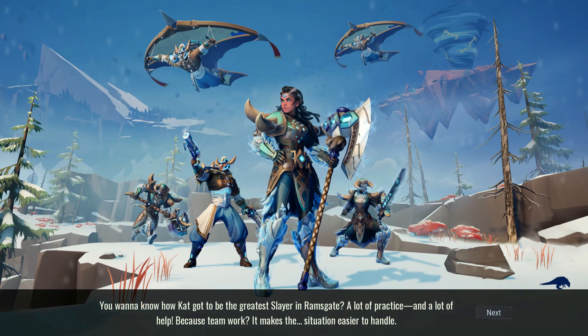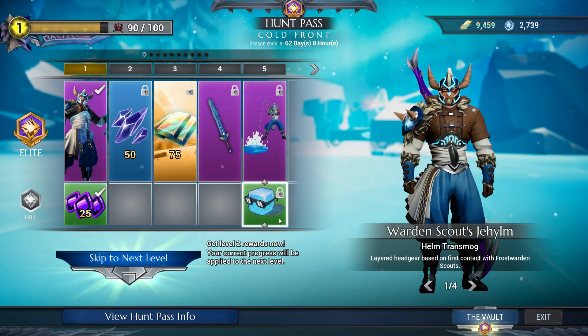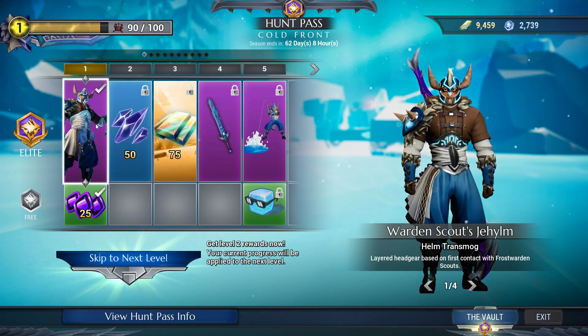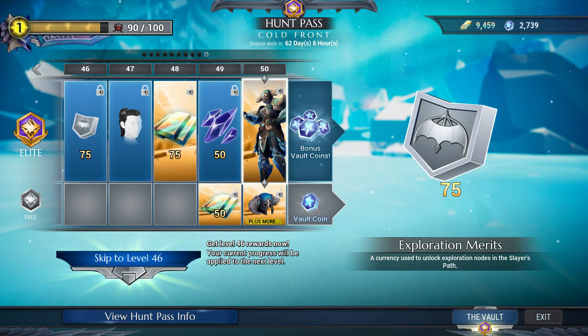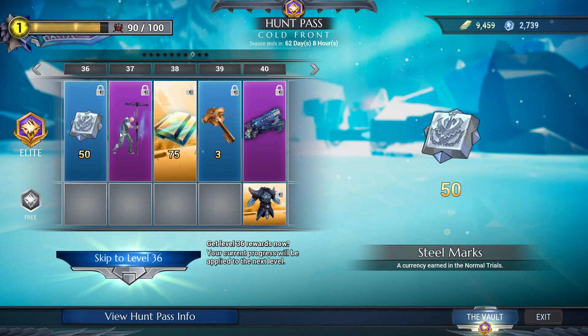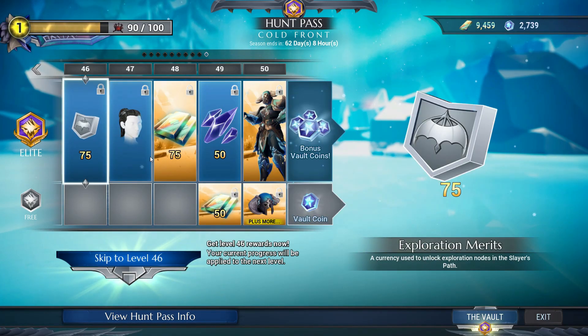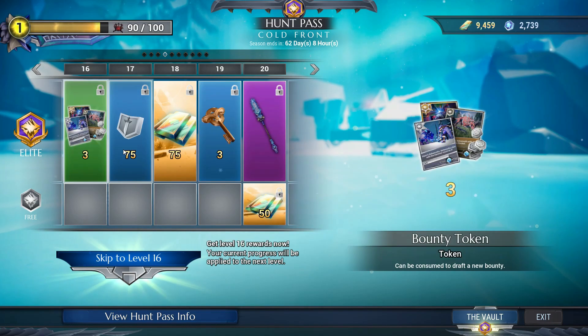The hunt pass has an elite track and a free track. For the elite track you need a certain amount of platinum depending on your region. If you finish it within 60 days you will get a total of 950 platinum back as a reward by earning each of the levels. If you're only on the free track you will get only 200 platinum.